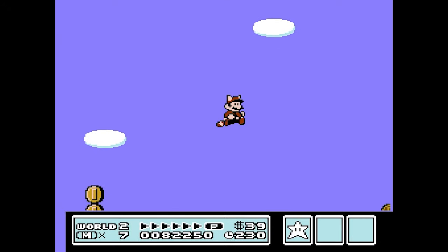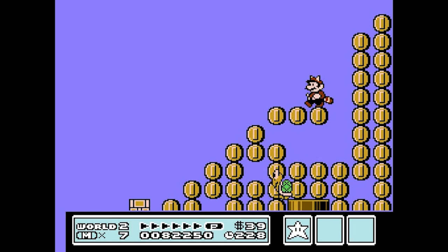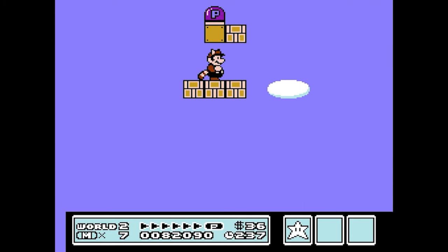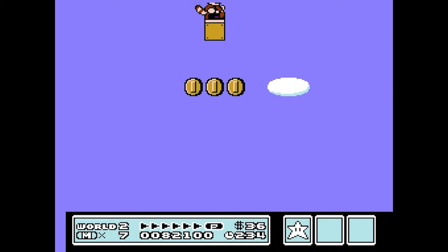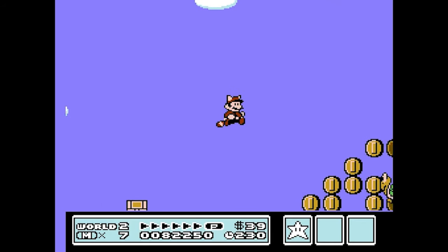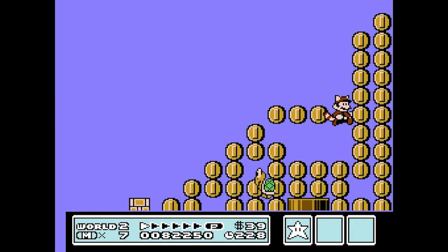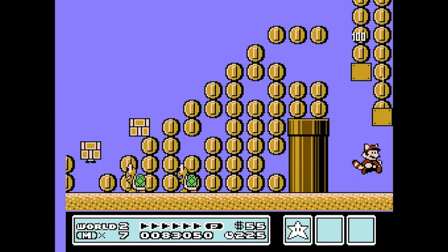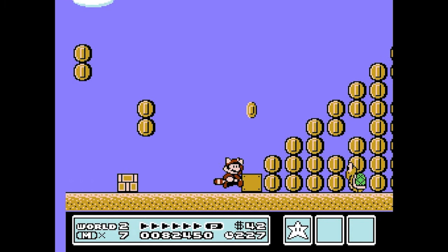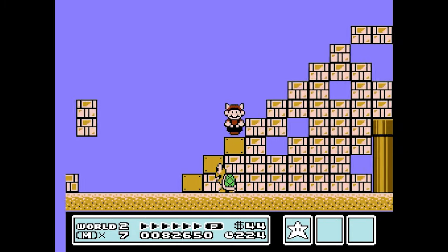The other glitch I want to showcase is one where certain coins for some reason act as bricks in World 2-3, done with the help of a switch block. After triggering it, you then need to go to the end of the area that has the two Koopa Troopas, where you'll see that every block has now turned into coins, even though a few of them may not be collected. Not really sure why this is a thing, but it's a cool visual glitch that can happen without you trying too hard.